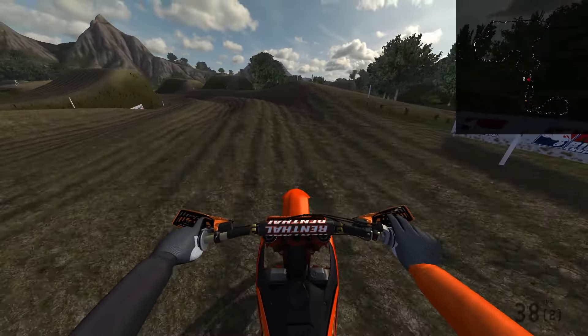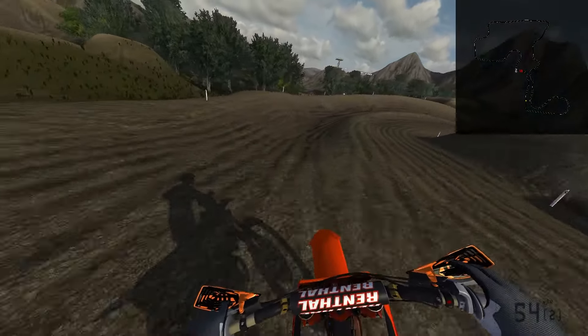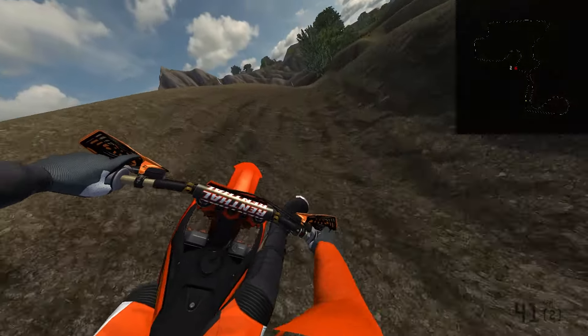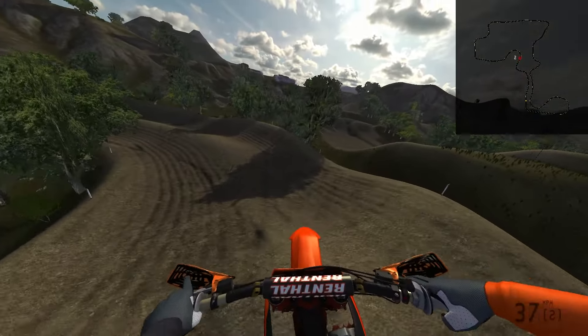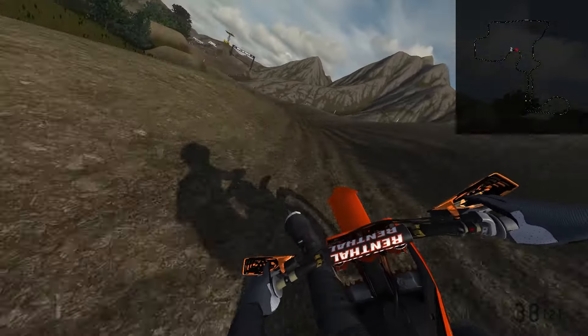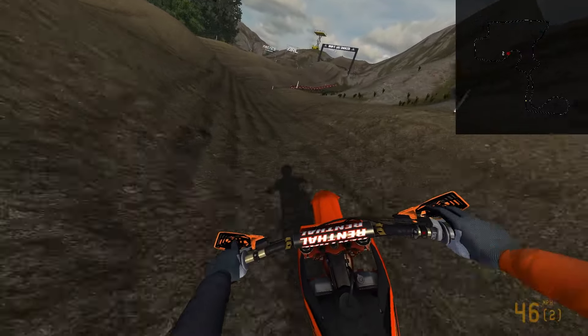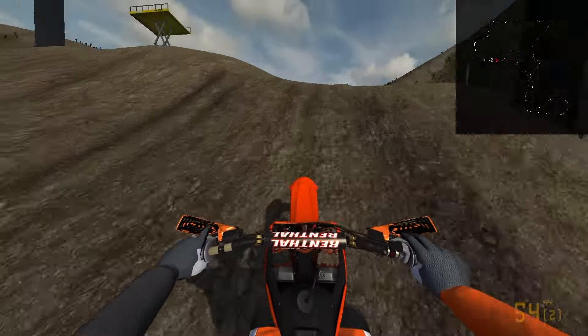What we're going to do today is have a little run through the main map course, as you can see in the top right corner. I'm going to have a go at this and then try to find that plane crash area. I doubt I'm going to do all 150 jumps, but I'm going to try and find a couple of lines. From what I've seen in the preview clip, this map is probably the best I've played on MXBikes — it looks insane.